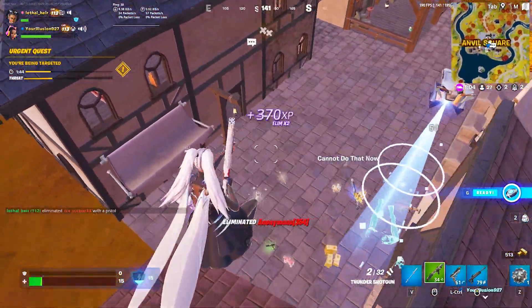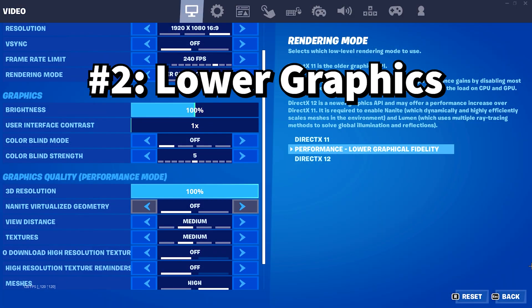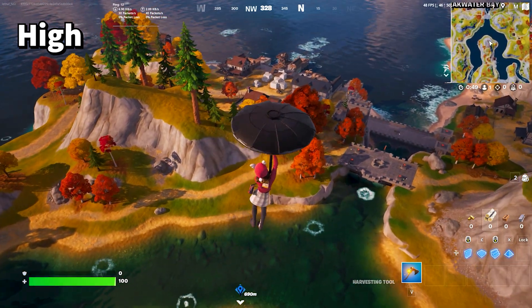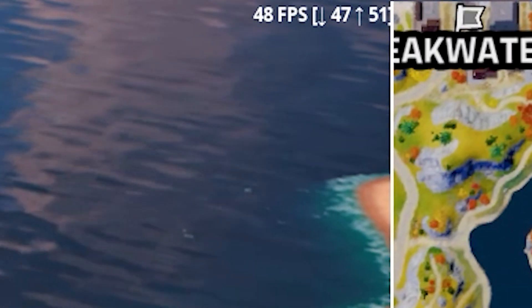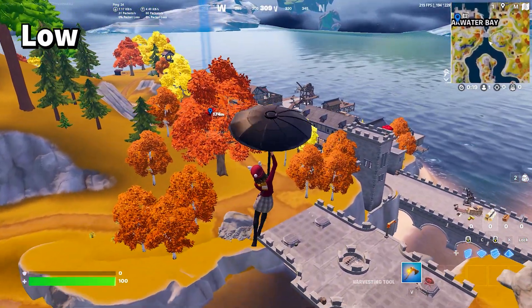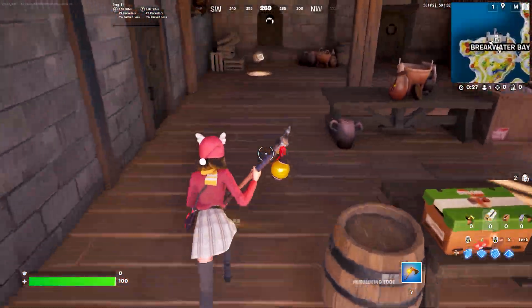This might not seem like much, but honestly every little bit counts. Number two: lower graphics settings. High quality graphics settings will simultaneously increase your input delay and lower your frames per second. Unfortunately, lowering your graphic settings will in most cases reduce how good your game looks by quite a bit — whether it's the textures, shadows, and effects.